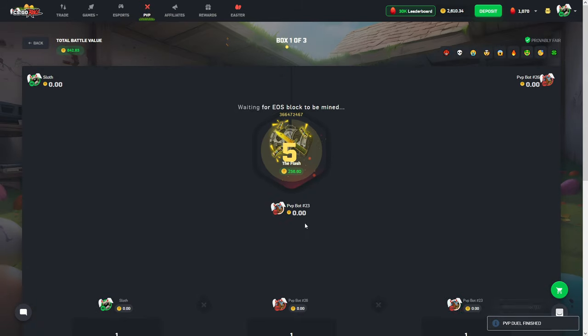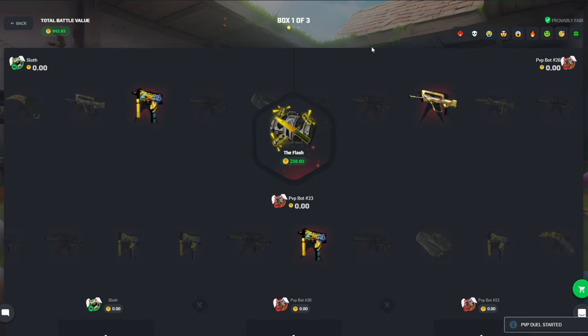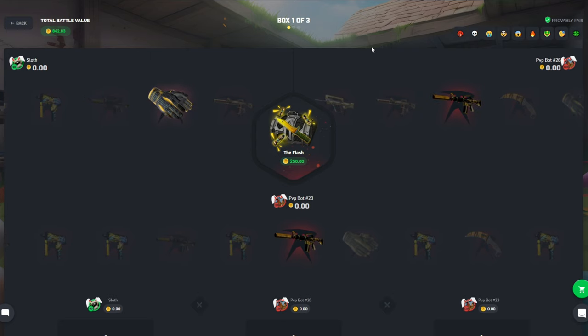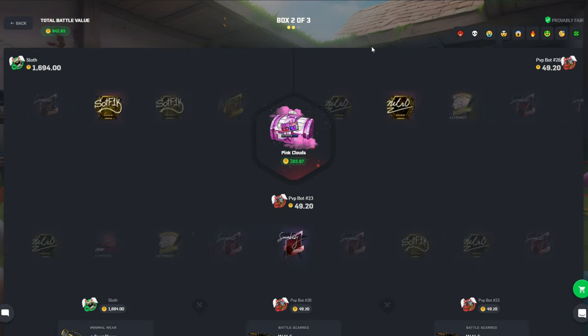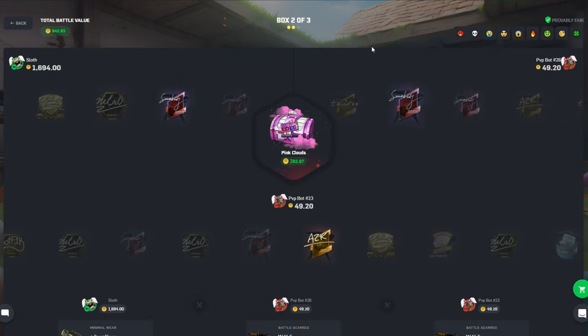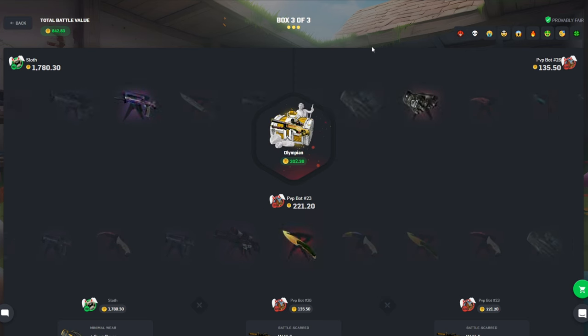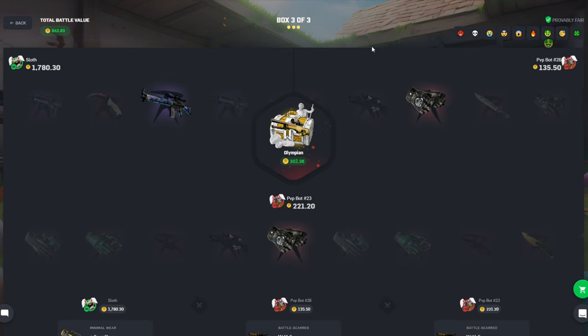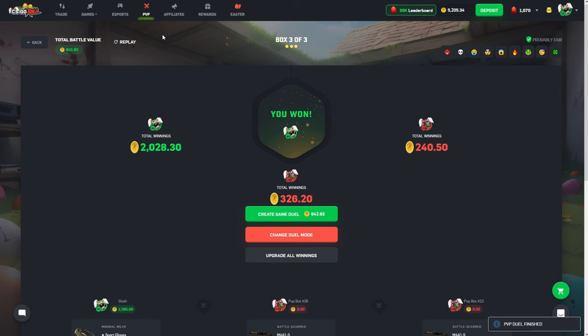We need to get our first win of the video — like, what's going on here? We're already down to 2.6k; we started with 5.3. No bueno. Those gloves are good. Nice, the flash comes in clutch. Come on, pink cloud — just give me the NIP sticker, or team LDLC would obviously be insane but today's not that day. Olympian, hello, anyone home? Talent knife potentially. I still win, and I think that recoups our losses. The first win brings us back up.